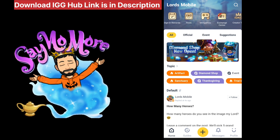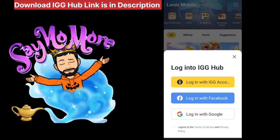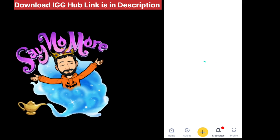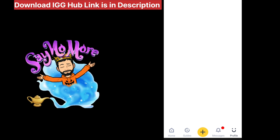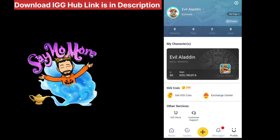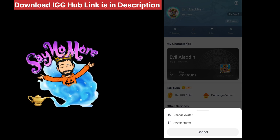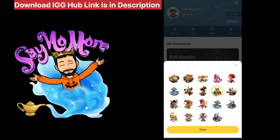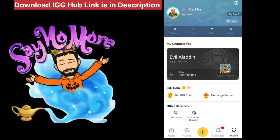Like any other social media, you can share posts with text, photos, and video links. You can install IGG Hub on your mobile and login with your IGG ID, Facebook, or Google. I suggest you use the ID that is linked to your game so you can get your game progress shown here.